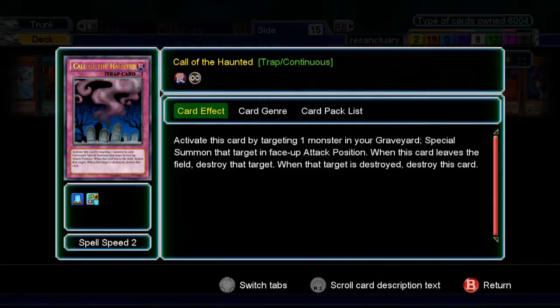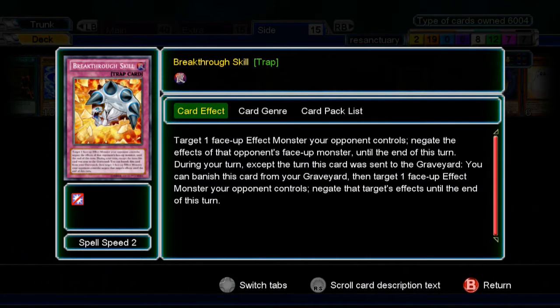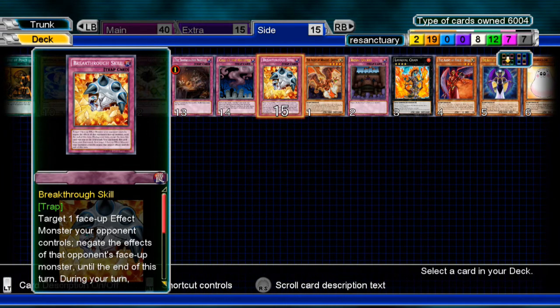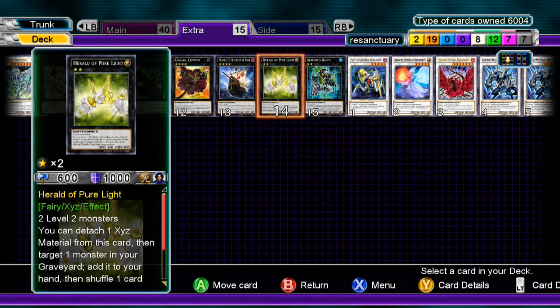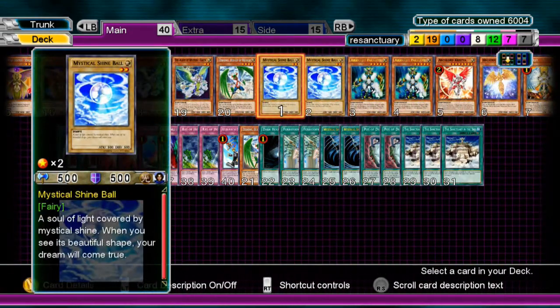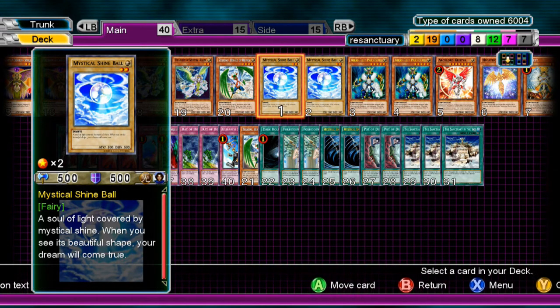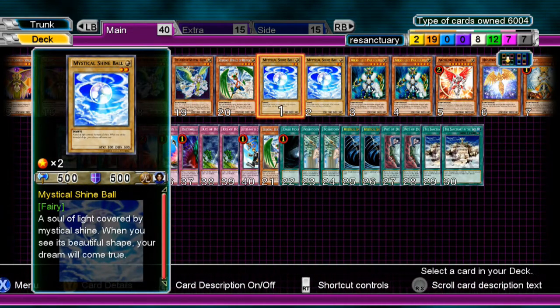Call of the Haunted — bring something back from the grave, of course. Effect Veiler, Fiend's Chain, Herald of Orange Light — Herald of Orange Light is more recommended than Effect Veiler for this. Basically something that negates monster effects works well against your opponent — I'm talking about only your opponent's monsters, not yours. Don't negate your own monsters' effects because you'll go really minus. Other stuff you can play: Dimensional Prison, Mirror — so that Catastor doesn't stop you from making a play like it did to me at least once.